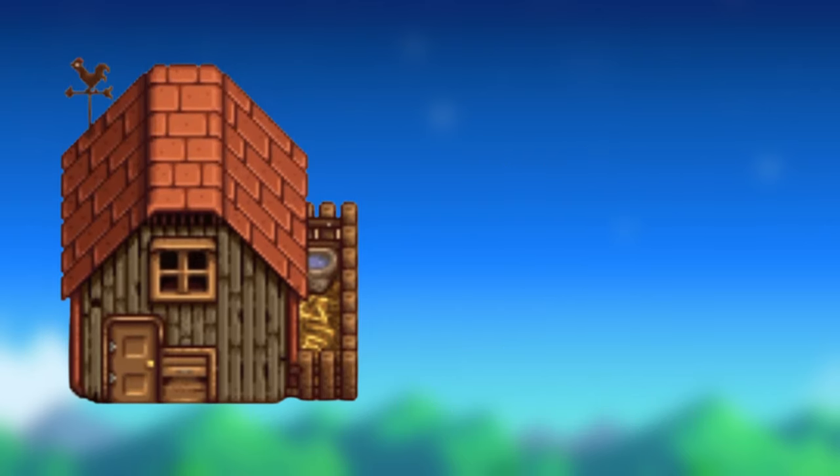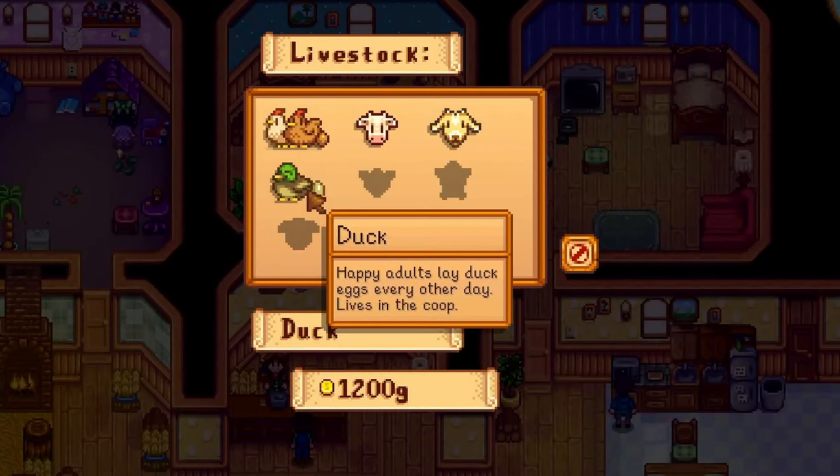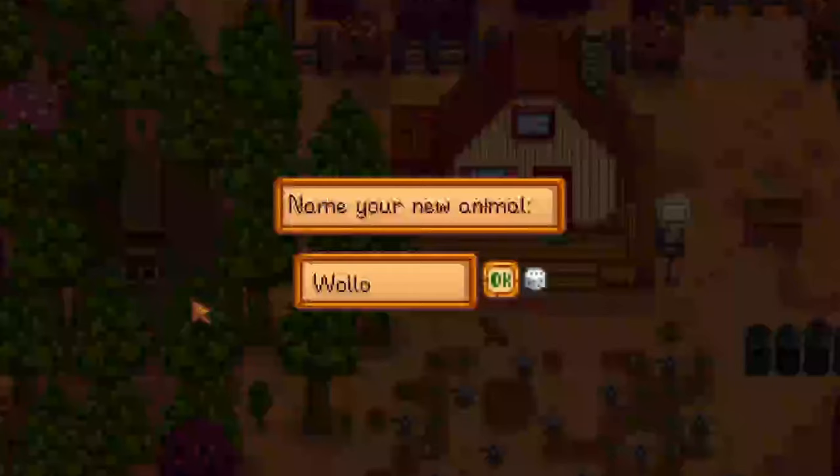You can upgrade your coop to a big coop for 10,000g, 400 wood, and 150 stone. This will unlock ducks as well as the ability to get void chickens or dinosaurs in your coop.